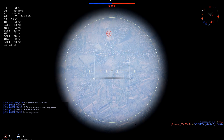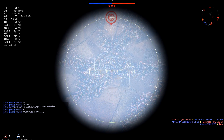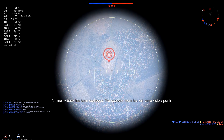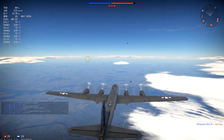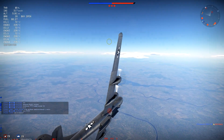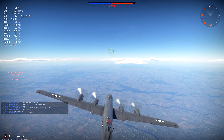We are in a semi-jet match, there are jets, so we're gonna have to be careful as we go towards the third base. We have 5000 meter altitude, which is pretty good, but there could be some climbers — a Ta here and there — that start with an attack response, so they could reach us pretty soon. But this bomb load is second to none, except the Tu-4 which has an even better bomb load.